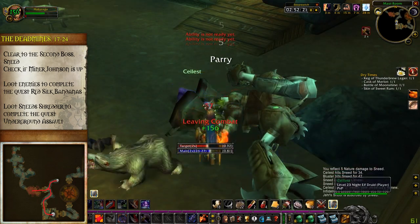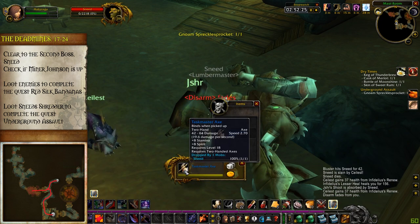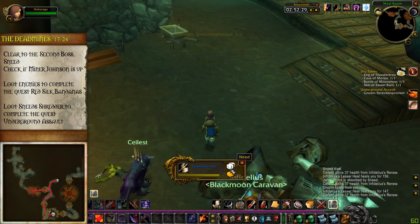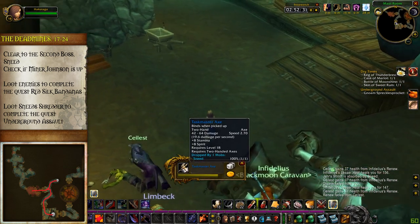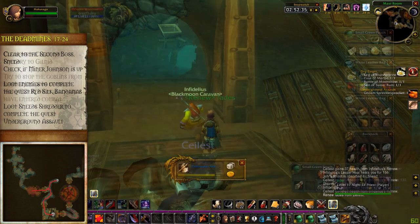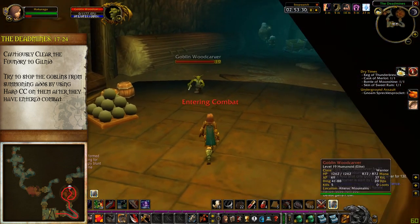Once he dies he's got a chance of dropping a blue axe. This axe kind of sucks for warriors — it's blue and a two-hander, but it's faster than the Staff of Westfall, so there's pretty much no chance we'll ever use it in this guide. If somebody else wants it, let them take it. There's usually a chest in the southwest corner of this room as well, if you're willing to clear to it.